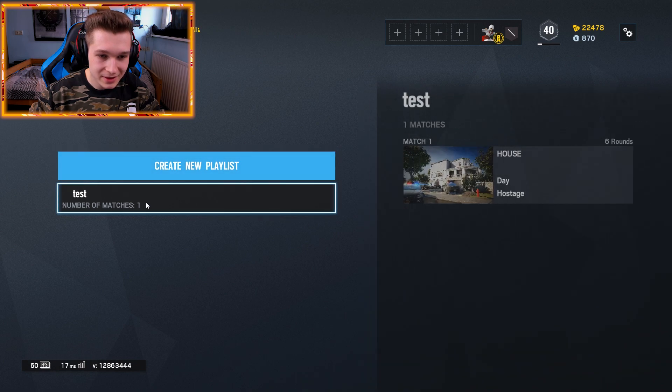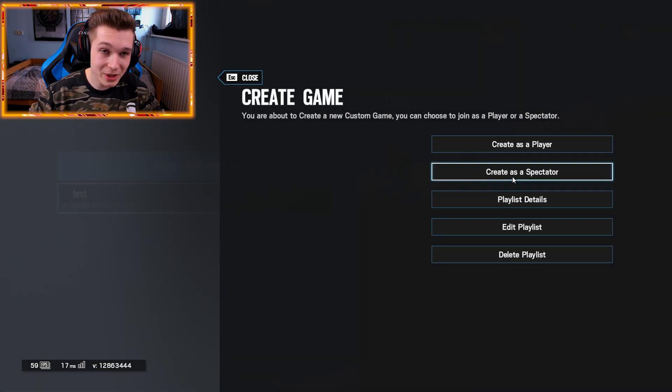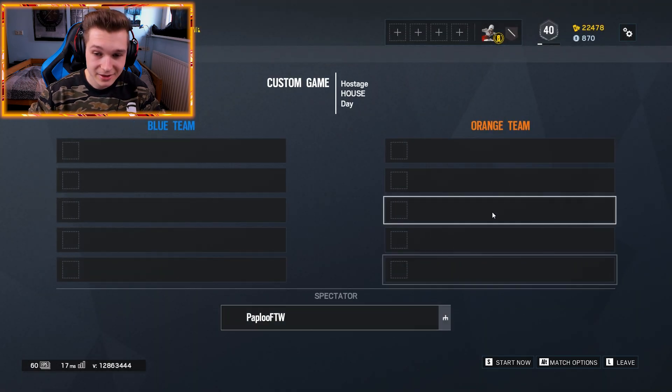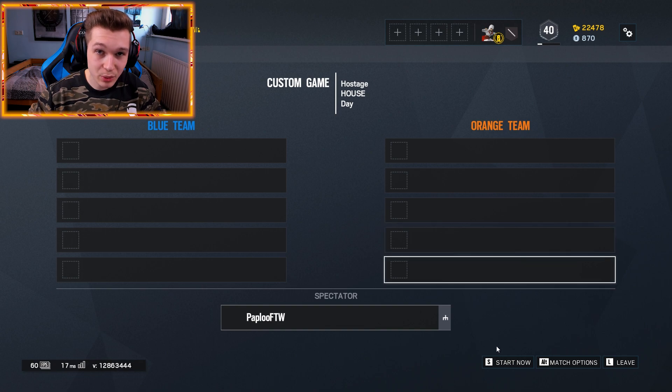I just call it test. Then you save the playlist, and then when you click on the playlist, instead of creating as a player, you create it as a spectator. So once you've created as a spectator, now it's gonna be the important part.